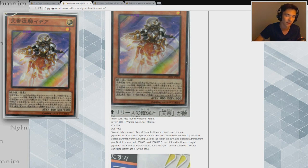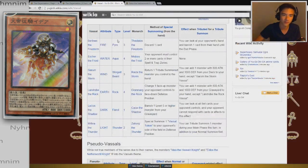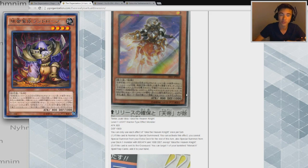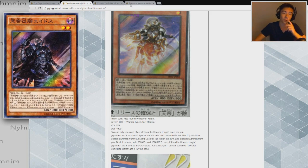Moving on to the next card — it's one of the vassals. I have the vassals up here; they're all the little mini Monarchs as people have been calling them. This is Idea the Heaven Knight — Level 1 Light Warrior-type Effect Monster, 800 attack and 1000 defense, which are essentially the stats on all the vassal monsters. Each effect can only be used once per turn. Its first effect: if this card is normal or special summoned, you cannot special summon monsters from the extra deck for the rest of the turn, but you can special summon from your deck one monster with 800 attack and 1000 defense except Idea the Heaven Knight itself.